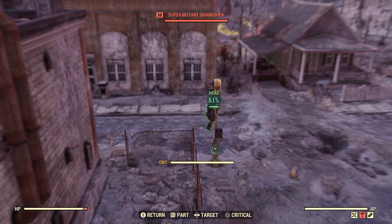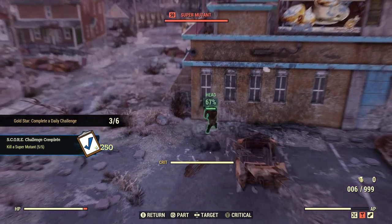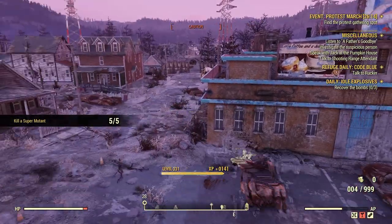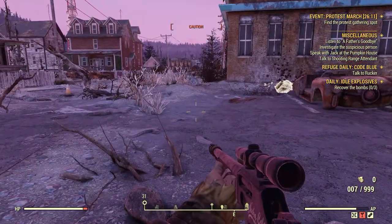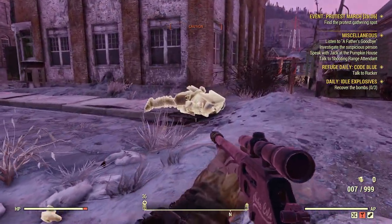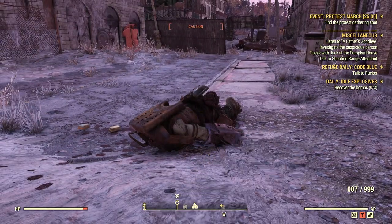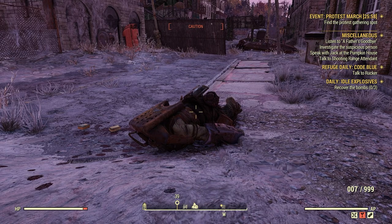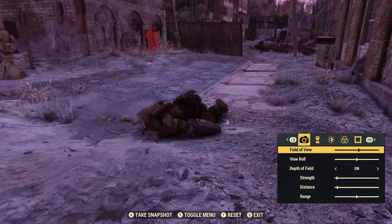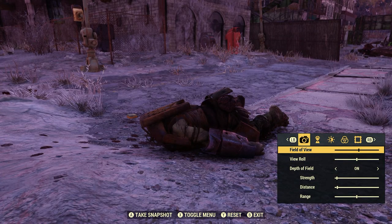Let's go ahead and take care of this guy here, and this guy here too just because. All right, now here's our Super Mutant that we killed. Now if you try to use photo mode — you go to your map screen and see the bottom of the screen says photo mode — if you try completing this daily like this, it's not going to work. See how it didn't count?